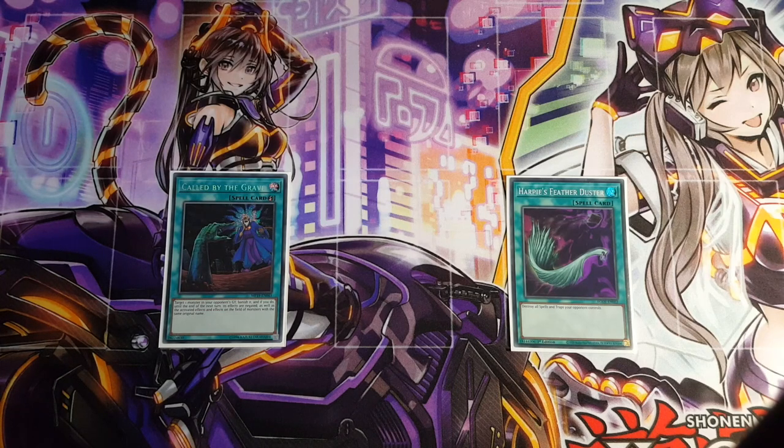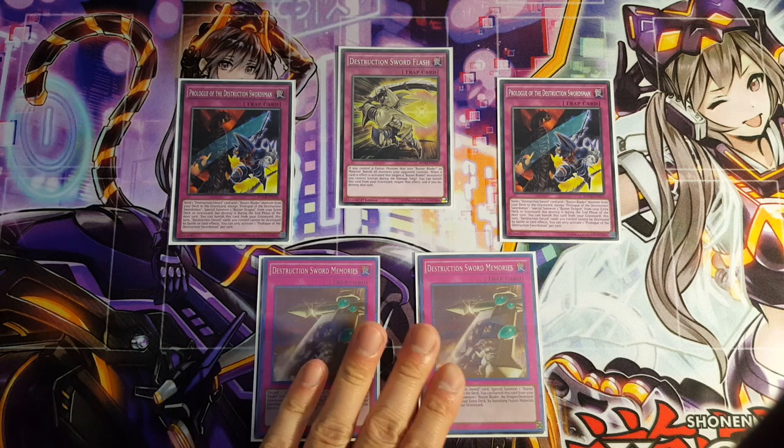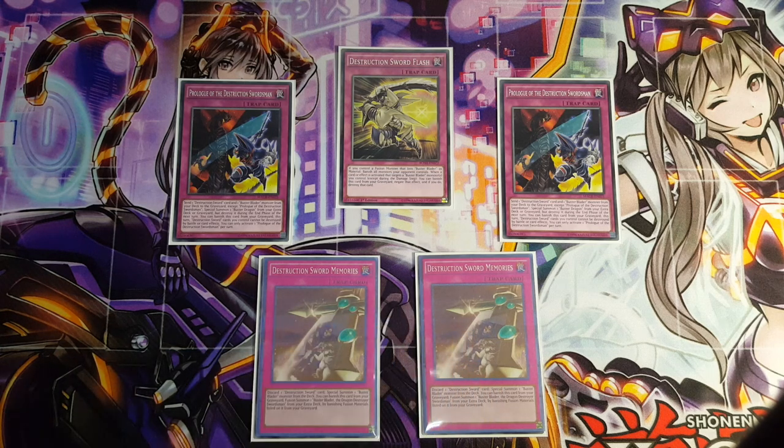For a bit of small disruption, we are playing Harpie's Feather Duster as well as Caught by the Grave. Now for the trap cards, I'm going to be playing 1 copy of Destruction Sword Flash, 2 copies of Prologue, and 2 copies of Memories. As you can see, both Memories are unfortunately proxies — I do not actually own the copies of the cards themselves and I'm trying to look for them because they are from a very odd set. Although they are both the most crucial trap cards for this particular deck, they're definitely the ones you want to be playing.